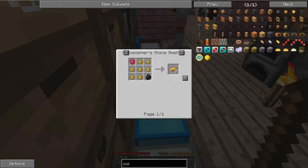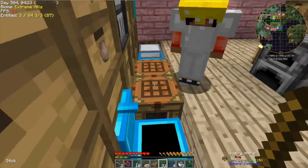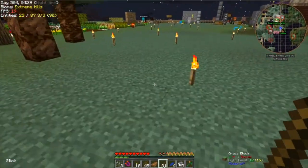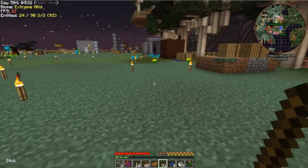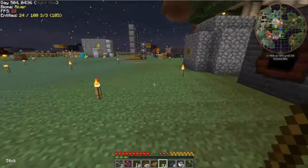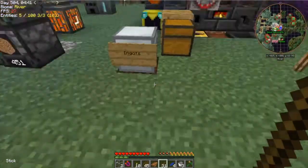Electrum ingots! It's electric — they're down in the ingot chest. People watching my view are probably screaming at me right now. I was waiting for a crop to grow, but you weren't using your watering can. It wasn't cross-pollinated.